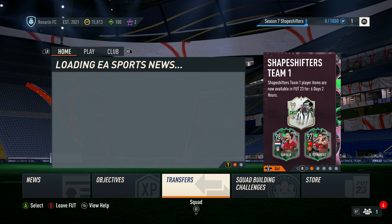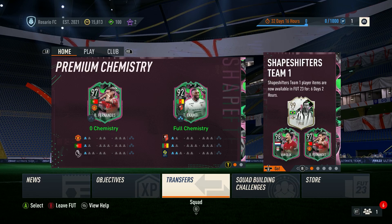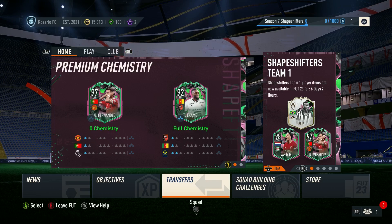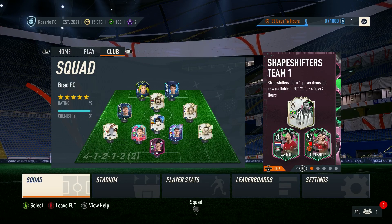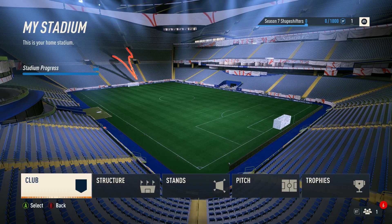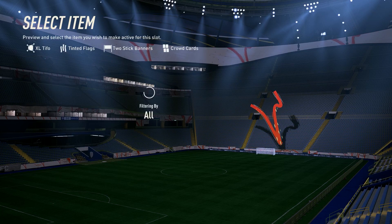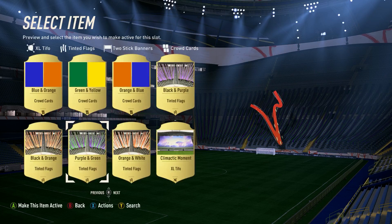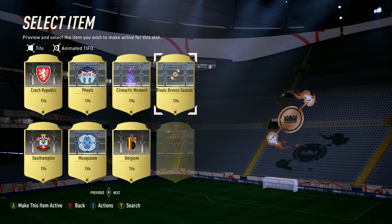The second step to get this 99-rated Shapeshifters Pelé for free in FIFA 23 is to go to Club, then Stadium. Once you're in your stadium, go over to Stands. You'll see various items here — for example, a home banner — and you need to fill every single slot.